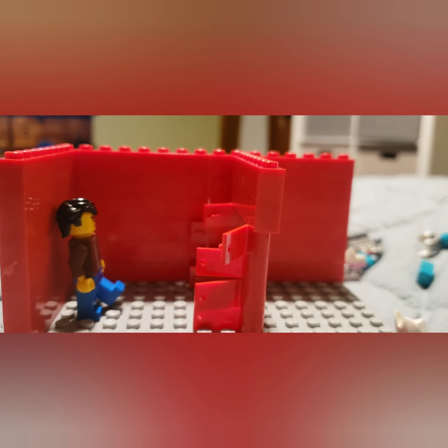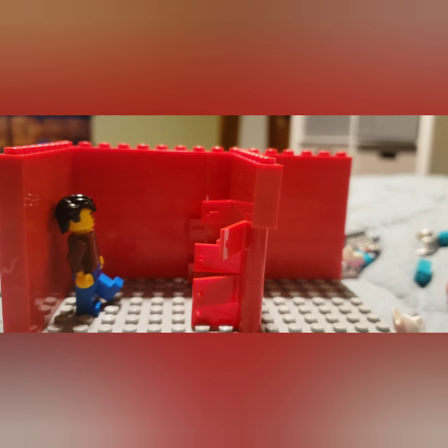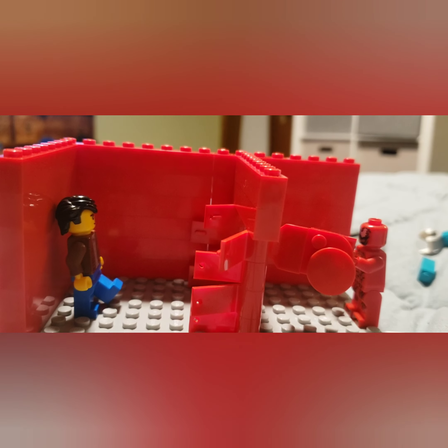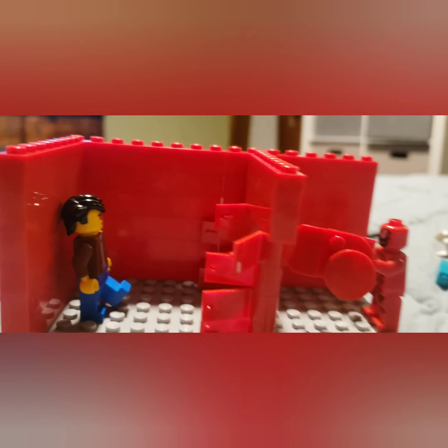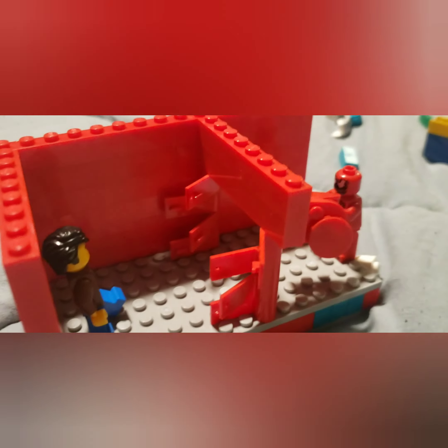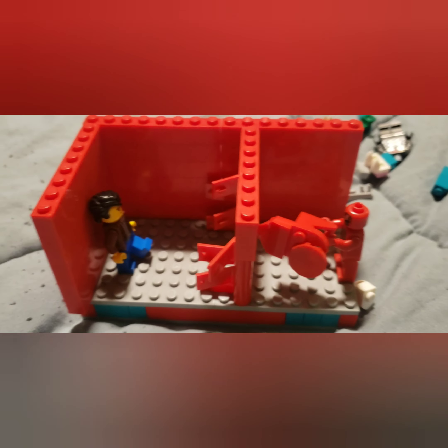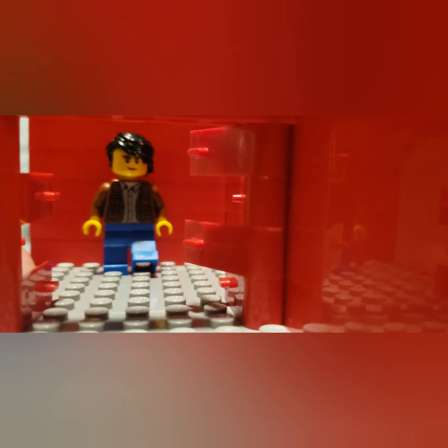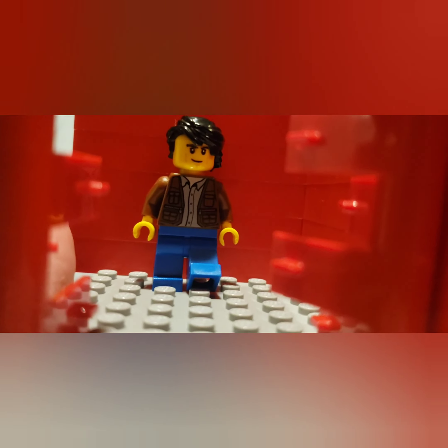The victim — just because he was the closest minifig to me — we'll use Clutch Powers. For a horror character, we'll use Carnage. I feel like we need to make him some sort of weapon. I'll make that real quick, and here is Carnage with his weapon. Now let's take a look from Clutch Power's perspective. Now let's look from Carnage's.